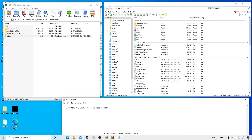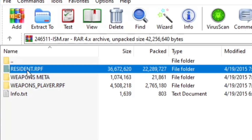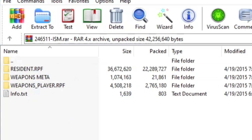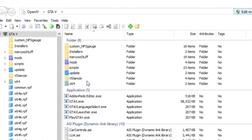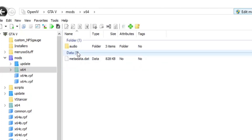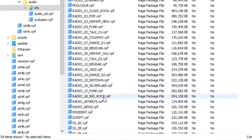First things first we're gonna start with resident.rpf. Left click on resident.rpf to highlight it, right click and hit copy. Come over to OpenIV and follow me — we're gonna go to mods, x64, audio, sound effects, and scroll down until we see resident.rpf right here.